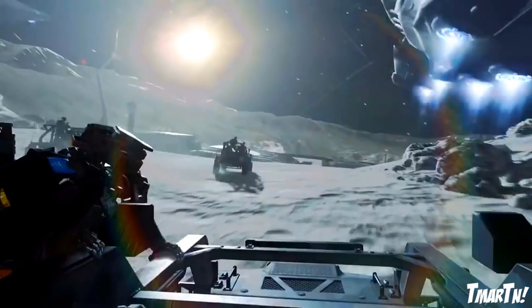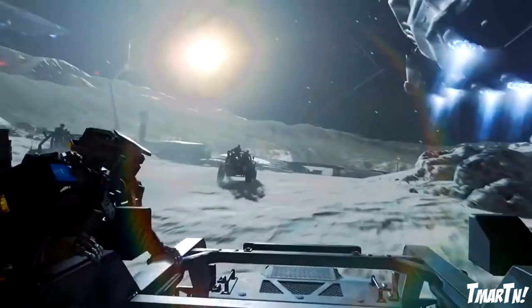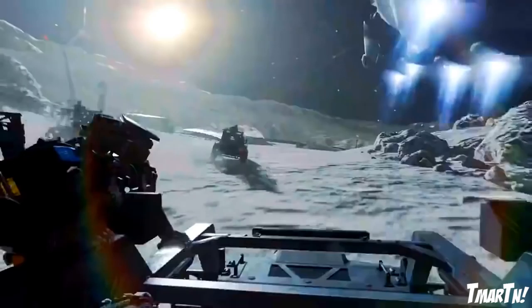First up, you guys can see right here we're traversing on what appears to be Earth's moon surface with lunar rovers. I think this is a pretty cool little scene, and something to keep in mind is that this is where the Terminal remake map is going to take place. So this might be the kind of visual representation that Terminal is going to have — obviously there are going to be buildings and space shuttles and stuff — but it's going to have this same feel, which is kind of cool.